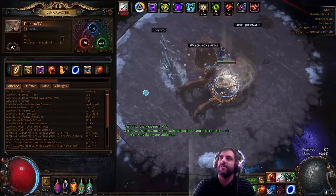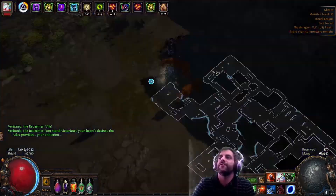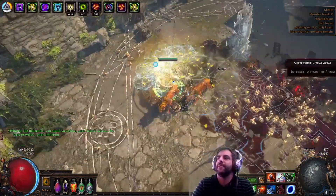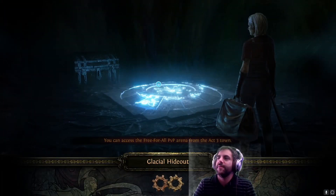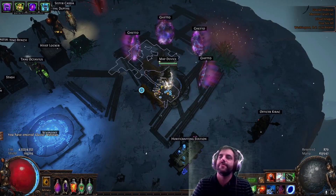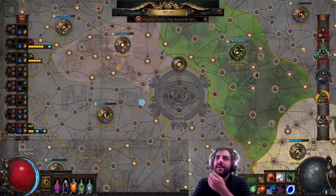This is my Tornado Shot Raider build. He's level 97. I have two more items that I want to finish up before I feel like this build will be fully complete. But before I show you about my build, let me show you a little bit about the atlas strategies that I partake in.